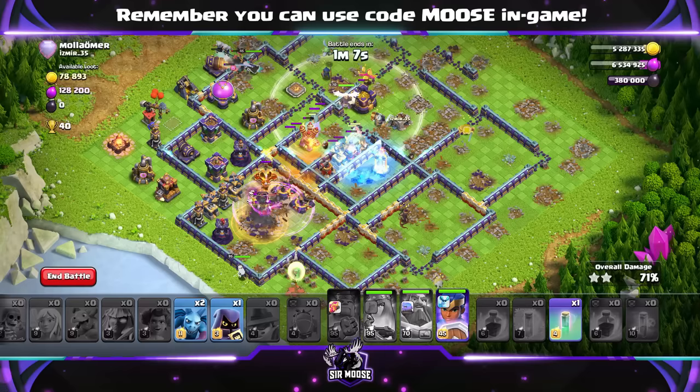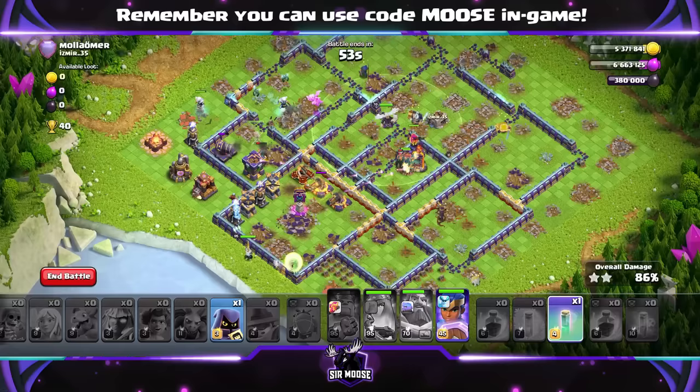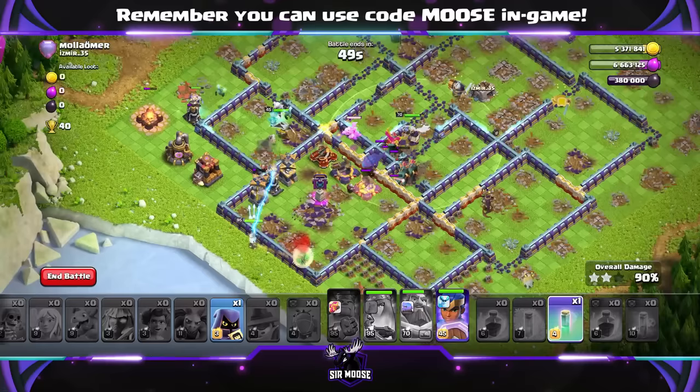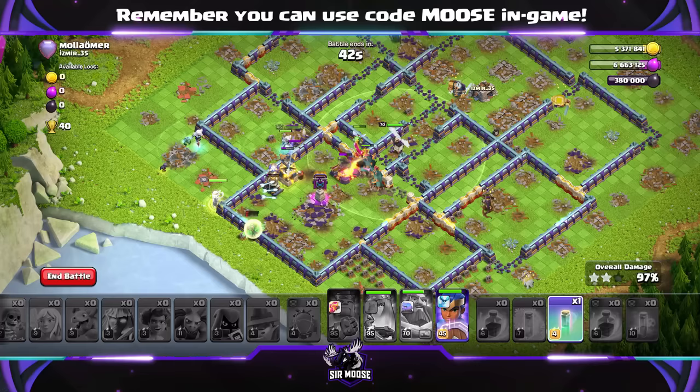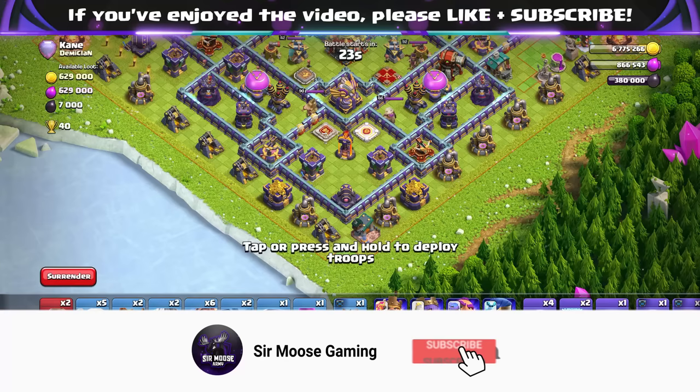If your Queen stays in the battle at the beginning, your Root Riders are sent in, and your Battle Blimp takes out the Town Hall, I think you've got a good chance of getting three stars because Root Riders are so amazing. Your Queen is really powerful and you've got the Royal Champion to help at the end of the attack. I found this really, really powerful. If you don't really use Queen Walk attacks, I think this is a fantastic attack to start learning, because a lot of the top players use Queen Walk attacks — we need to learn these sorts of attacks. Easy to use spam attacks that make us into better players. Remember to hit that subscribe button and notification bell and join the Samoose Army for more videos like this.